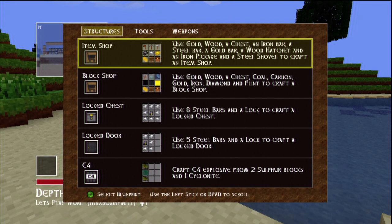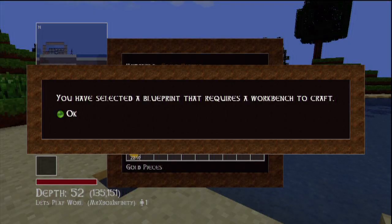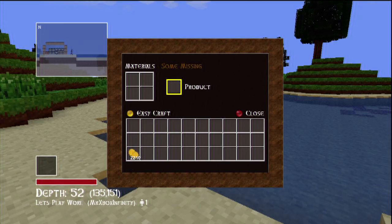Click on one of the item shop or the block shops — it doesn't really matter which one, they both do the same thing. Then once you click on that, it says you have selected a blueprint that requires a workbench to craft. Press OK.